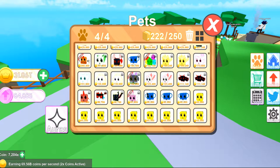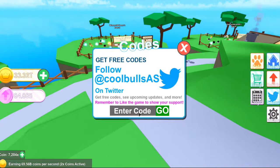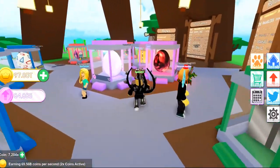I already redeemed the first code. Let me show you which pet it is in my collection — it's the 40M Light Leviathan. It's not the strongest pet but it's a cool one to add to your collection. The second code is '40Mcoin' and that gave me 62 trillion coins. It'll give you a whole bunch of coins to unlock some eggs and stuff, so make sure you put those codes in.